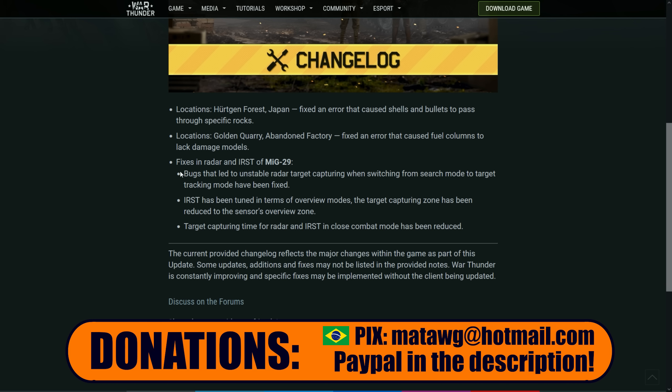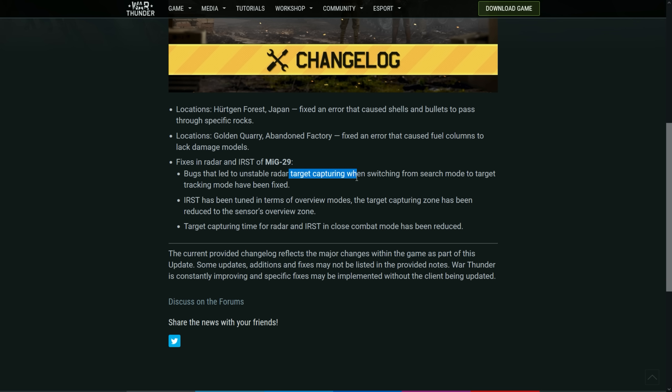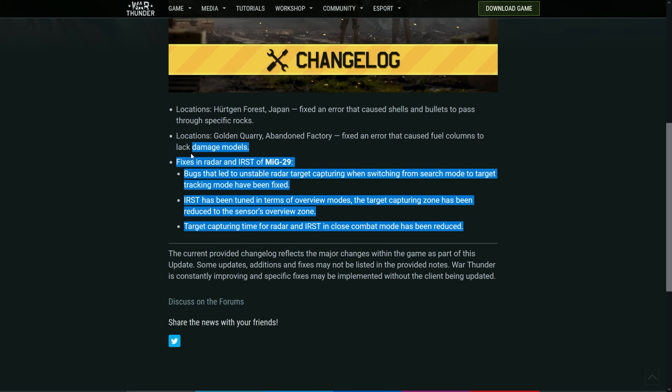The radar on the MiG-29 is actually fixed. Bugs that led to unstable radar target capturing when switching from search mode to target tracking mode have been fixed — this was a major problem. IRST has been tuned in terms of overview modes; the target capturing zone has been reduced to the sensor's view overview zone. Target capturing time for radar and IRST in close combat mode has been reduced as well, so it should be easier to use the radar on the MiG-29.